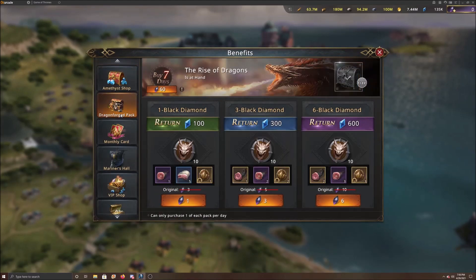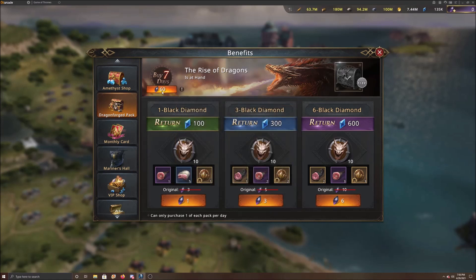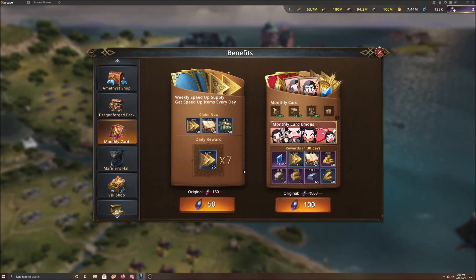There's also the dragon forge pack if you're trying to upgrade your dragon — you get some advanced skills here, but it's not really recommended. There's a 7-day option for 60 black diamonds, which isn't too bad, but the value isn't really there. Then you have the monthly card: if you're an early player, that's not a bad idea because you'll get resources, speed-ups, and diamonds. I'd say just go for the 10-dollar option for the entire month, or if you really need speed-ups, go for the 7-day option.